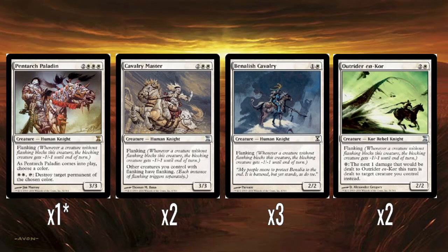One of the rares of the deck is Pentarch Paladin — two colors, triple white for a 3/3. Absolute superstar. It has flanking, which is back in Time Spiral block. Flanking means whenever a creature without flanking blocks a creature with flanking, the blocking creature gets -1/-1 until end of turn. It's kind of like reverse Bushido, and also acts as a removal ability, since X/1s that block it will just immediately die — though he'll still count as being blocked and won't do damage.